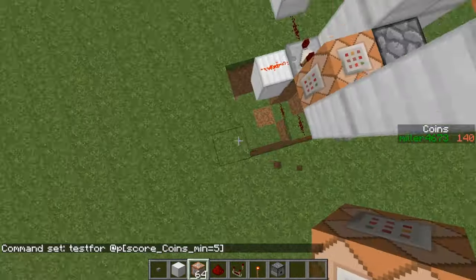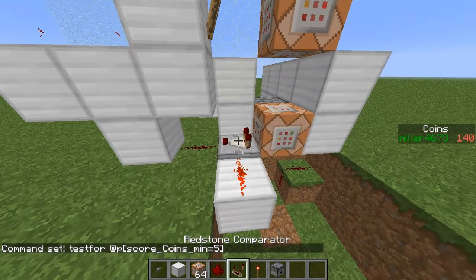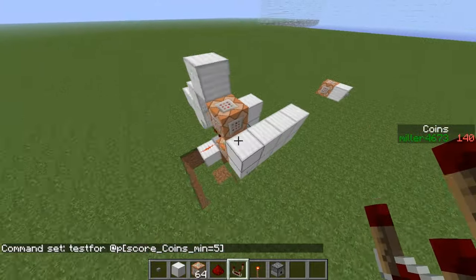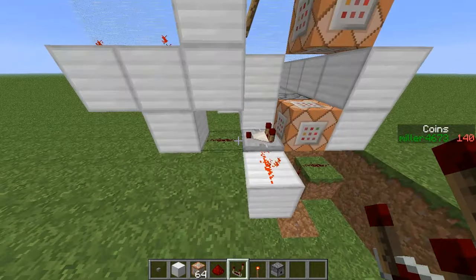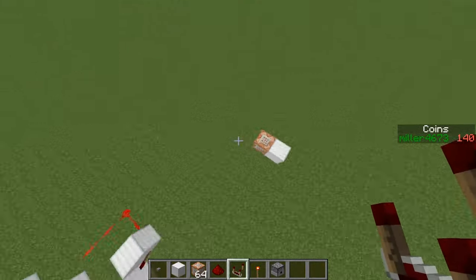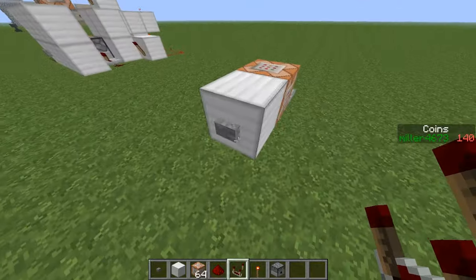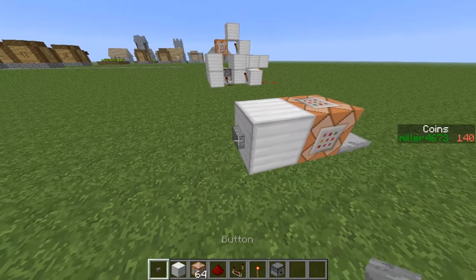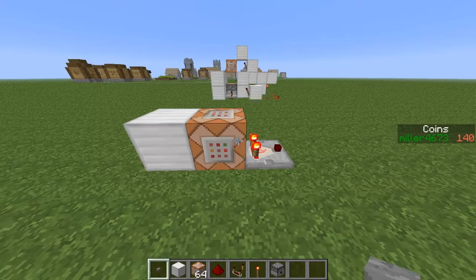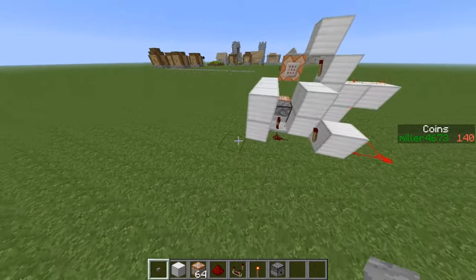Next you're going to want to grab a redstone comparator — I forgot something but we're doing the dispenser version next — and place it at the back. When you click the button, because I've set it to only test for five and I've got 140, it will turn on. But now it won't turn off, as you can see.